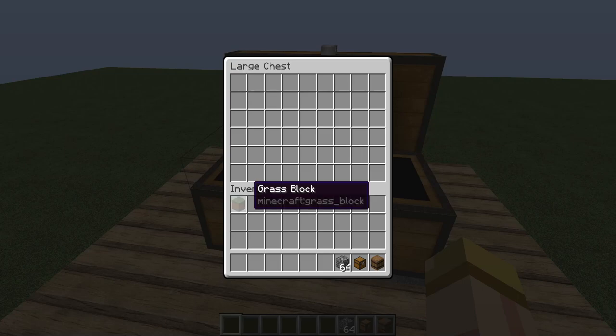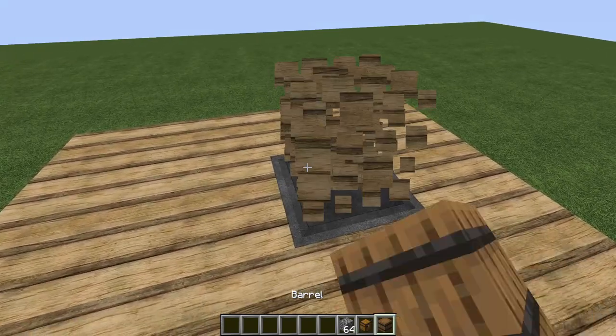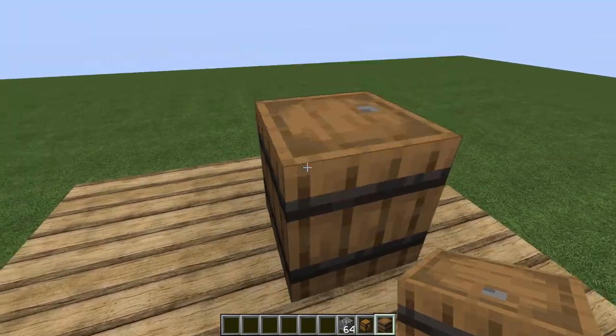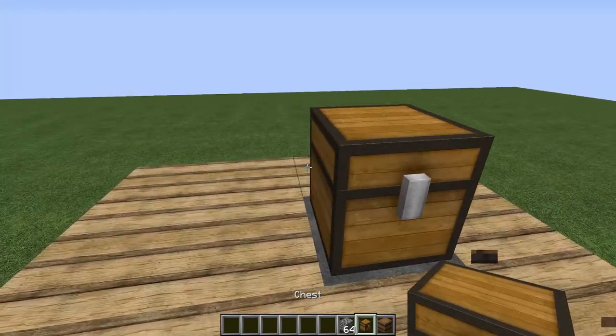As you can see right here we have a large chest, but the cool thing is you can actually make this into a small chest or even a barrel. As long as you have an input going into that hopper, you can use whatever you want to toss your items in so that they go right into that hopper.